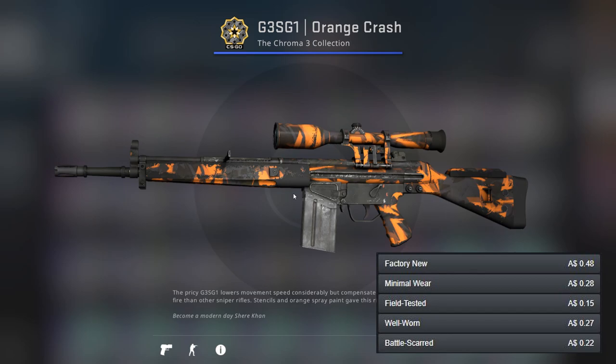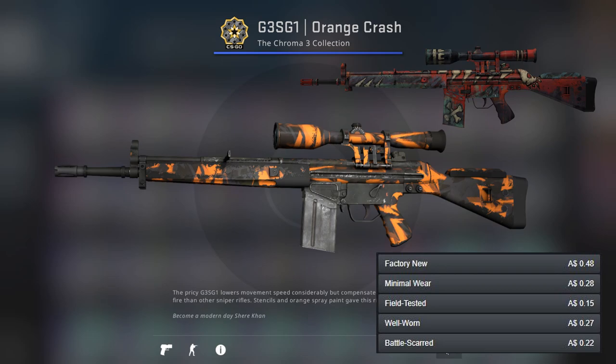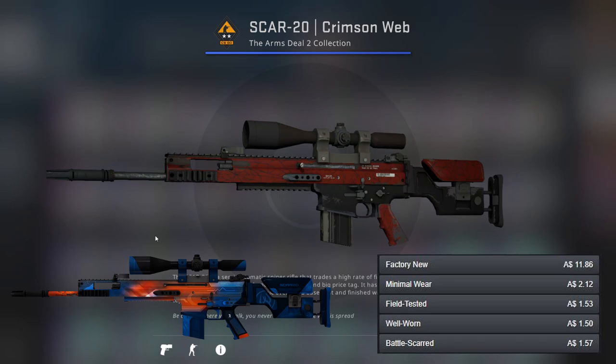For the G3SG1 I've gone for the Orange Crash, which I'm pretty sure is one of our equal cheapest guns. For the better option I've gone for the Executioner — it's pretty nice, being the highest or equal highest rarity G3, so can't complain.